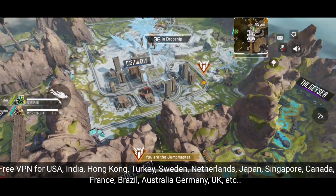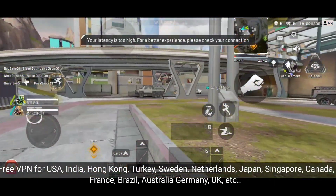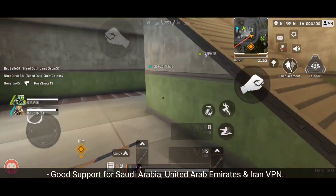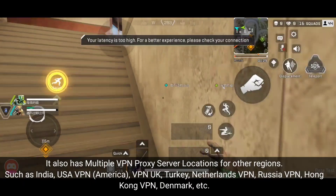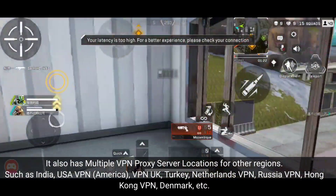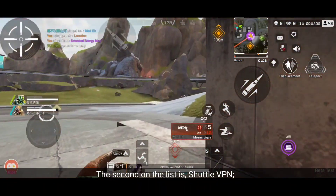PowerVPN is free for USA, India, Hong Kong, Turkey, Sweden, Netherlands, Japan, Singapore, Canada, France, Brazil, Australia, Germany, UK, and more, with good support for Saudi Arabia, United Arab Emirates and Iran VPN. It also has multiple VPN proxy server locations for other regions such as India, USA, America, UK, Turkey, Netherlands, Russia, Hong Kong, Denmark, and more.